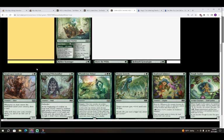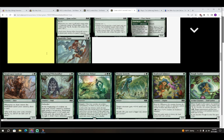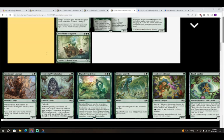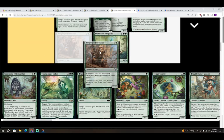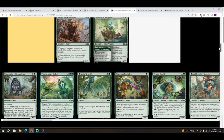Next is Tangle Span Lookout — two colorless and a green for a 2/3 Satyr. Whenever an Aura enters the battlefield under your control, draw a card. A lot of the time I wouldn't think this is great, but the Roll tokens definitely change things — they're Auras that count. I'll give it a B. Your green decks are looking for card advantage, and this is certainly that.